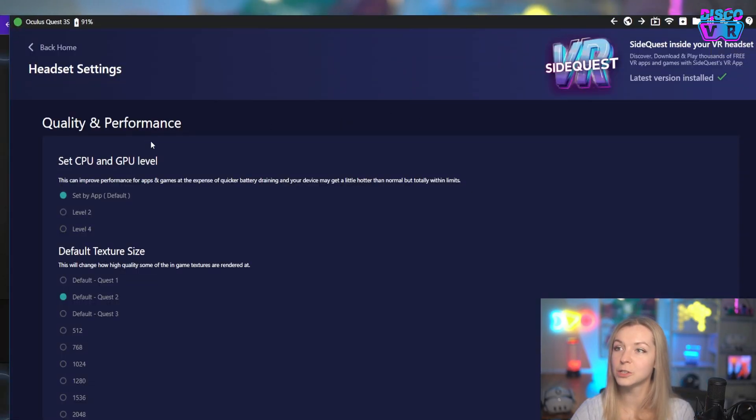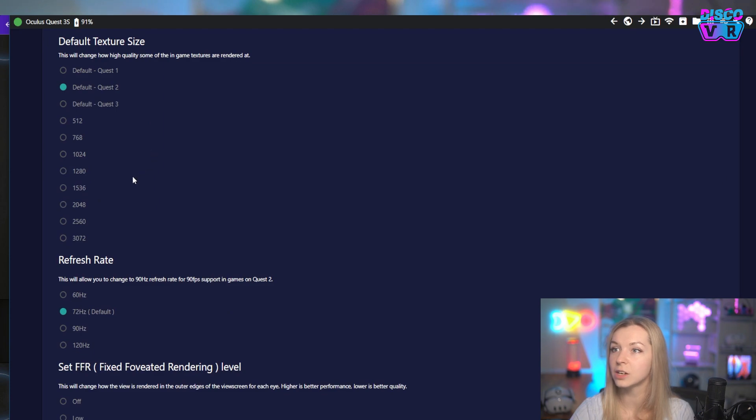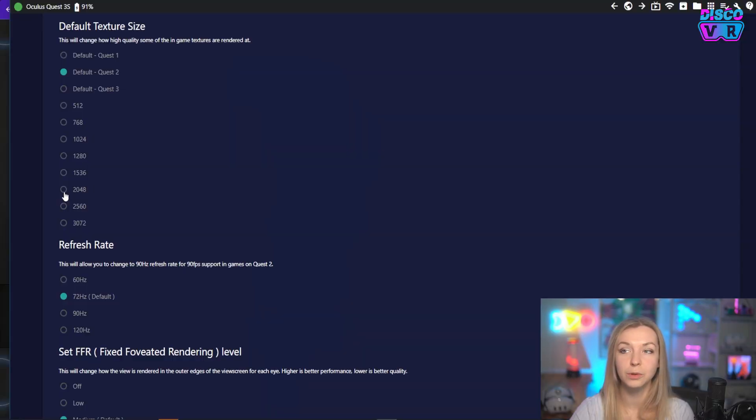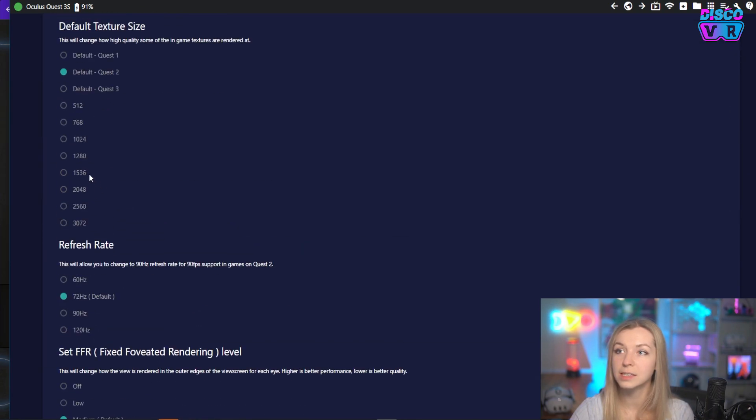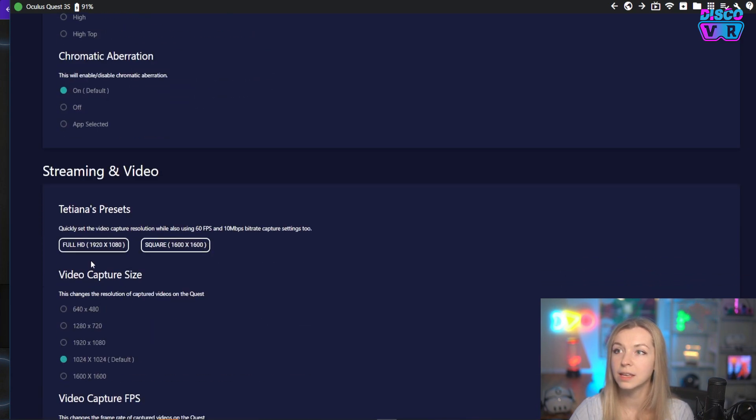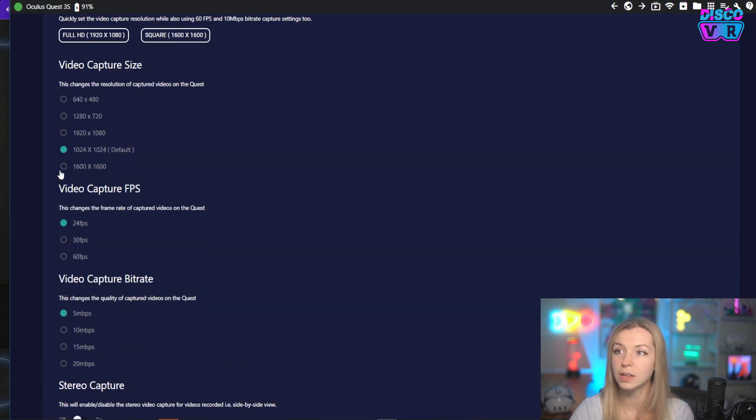The same way, you can use SideQuest to change some settings. For example, you can change the default texture resolution — that means all the games are going to be rendering in higher resolution, which looks really cool. But you need to be careful because some really power-demanding games might be glitchy or slow if you choose a very high resolution. You can also change other things like the refresh rate and even the video recording resolution. There's a whole bunch of other things to explore, and I'll be making another video going through all these settings.